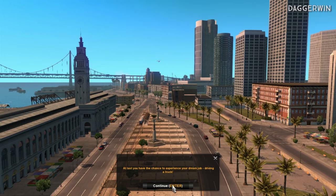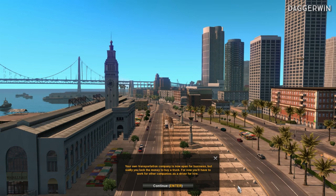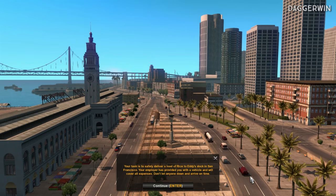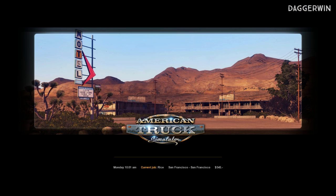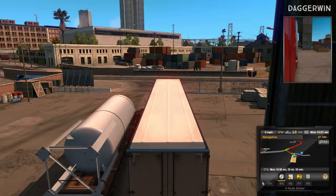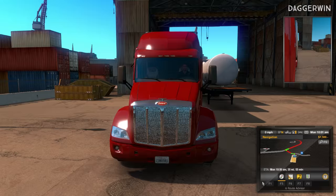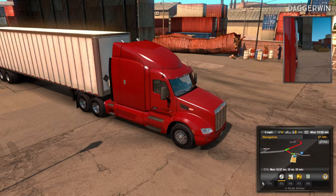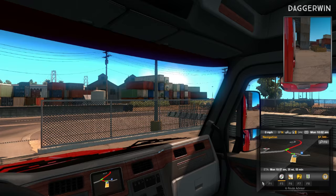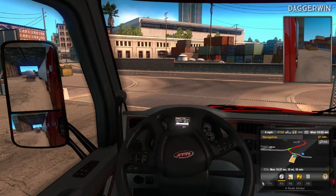Welcome to American Truck Simulator! At last you have the chance to experience your dream job driving a truck. Your own transportation company is now open for business, but sadly you lack the money to buy a truck, so for now you'll work for other companies as a driver for hire. Our task is to safely deliver a load of rice to Eddie's Dock in San Francisco. This is inside the cab and it looks very nice - this truck will only be ours for a short time as it's basically a tutorial, just going down the road to drop this off.